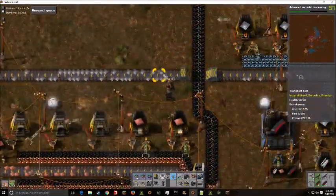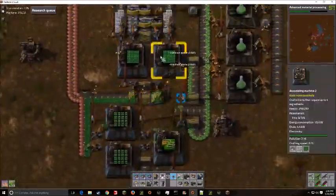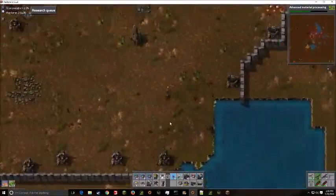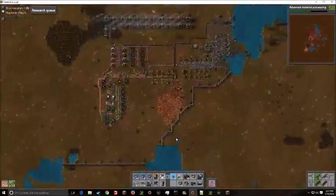We do a little bit of getting rid of some iron. I decided to artificially help the production of green science by putting in 200 iron into each assembling machine. And we had a little mini attack there.